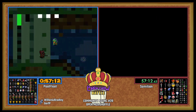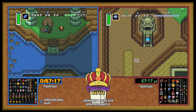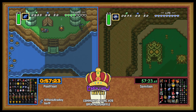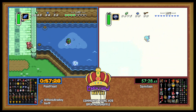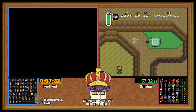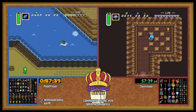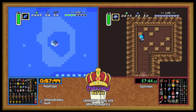It looks like the Desert Big is going to be locked on the right side. You could steal the small key, but then what — you get a big key and two items and then nothing else? Probably not worth it. Watch this be Desert. Oh, this one's going to be Desert! Sam just got three Skull Woods Smalls in a row. Crazy.